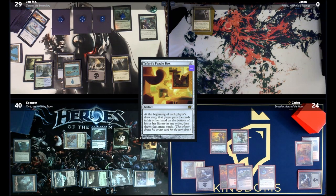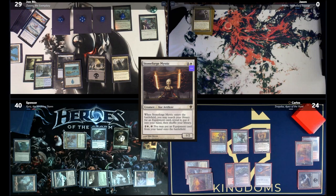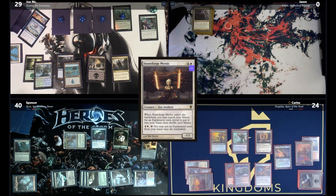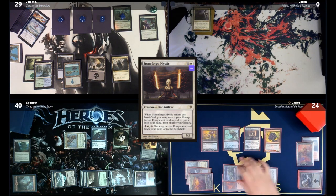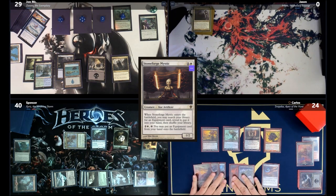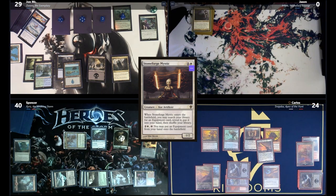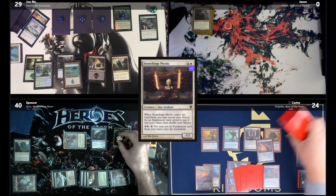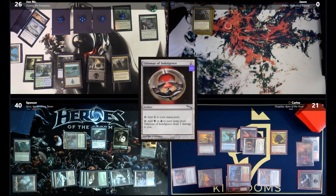Jon plays an Island and passes. Carlos attempts to cast Stoneforge Mystic to fetch the Sword of Sinew and Steel, which is pro-black and pro-red and allows killing an artifact. Carlos discusses putting the Sword on Stoneforge instead of the infect creature. The table agrees. Carlos fetches Sword of Sinew and Steel, casts Razor Swine at end of turn — a 2/1 first strike infect creature — giving Spencer a poison counter from the Hand of the Praetor trigger.